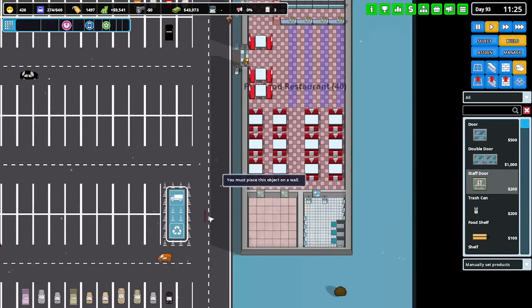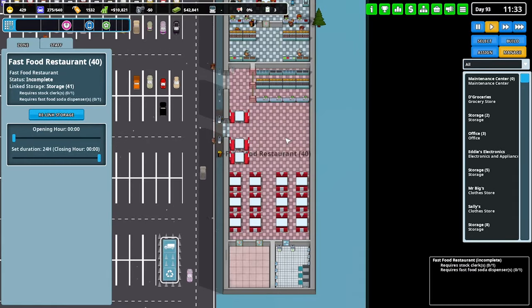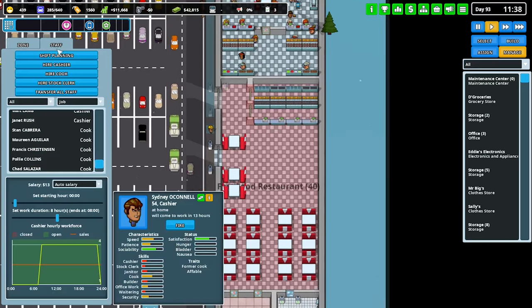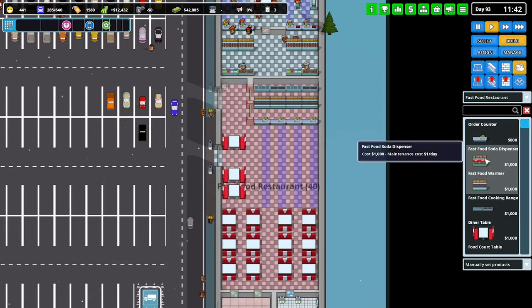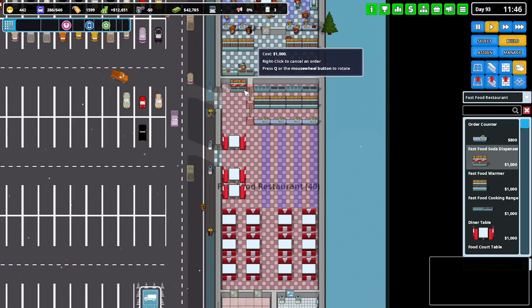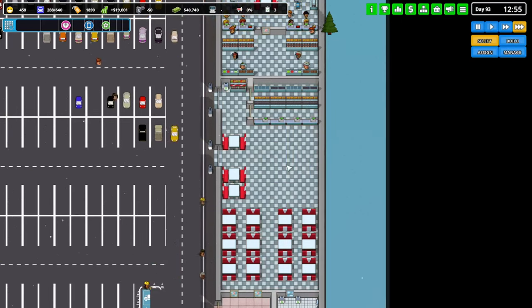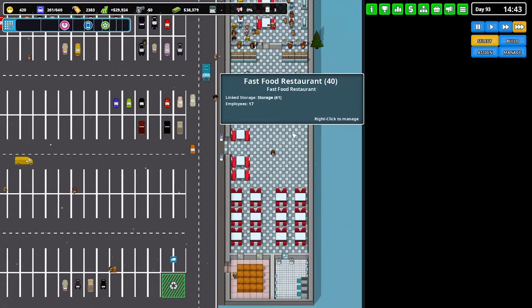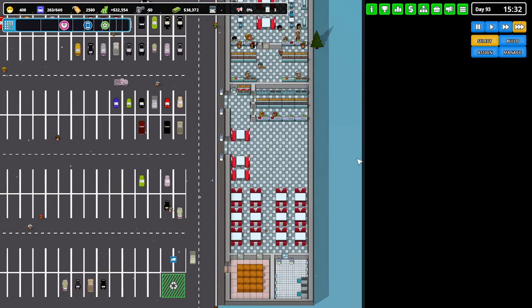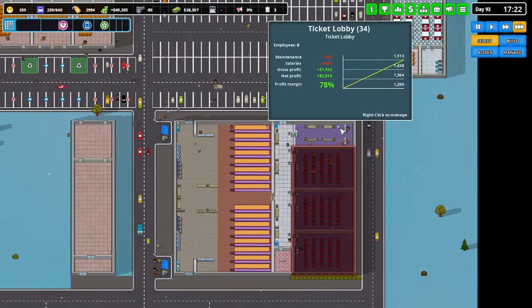We want the loading zone right there and garbage pickup there. We also want to put in a staff door at the side here just to make it easier for them to get in and out. Stock clerks and soda dispensers — stock clerk: good nights, eight, four. Nice food restaurant soda dispenser — one just there, that's all we need. Now it should work hopefully. There's our staff, there's our cooks — awesome, that'll help a little bit.